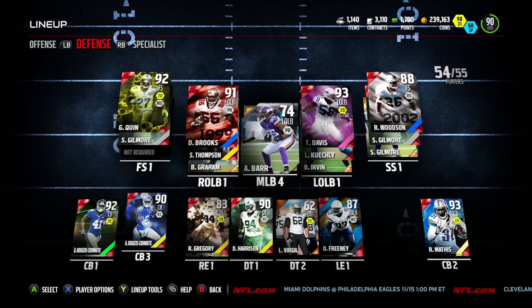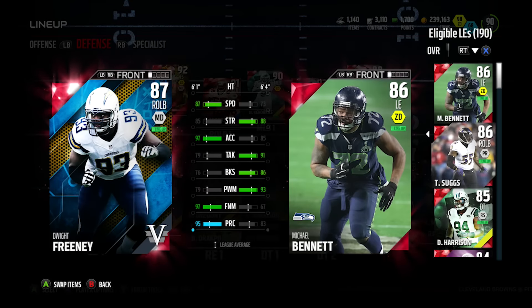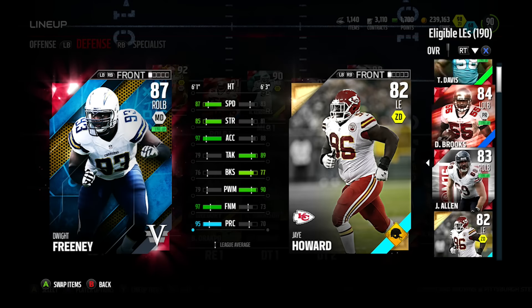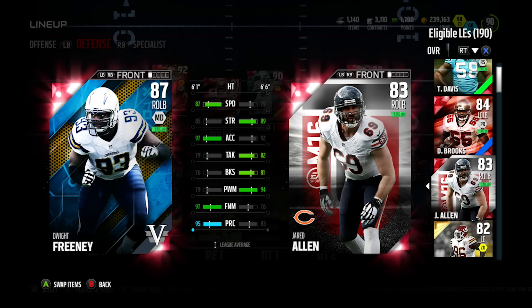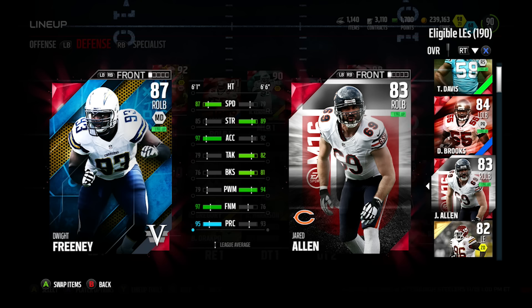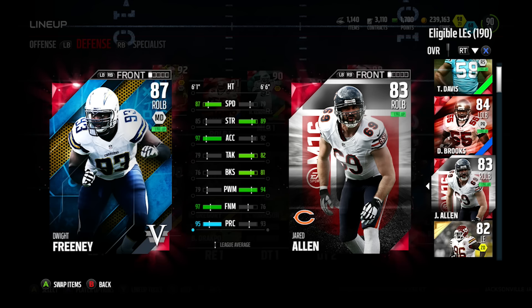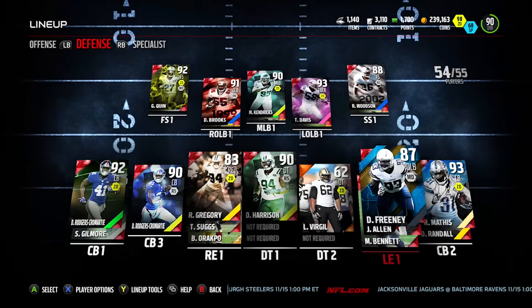The next pickup is Dwight Freeney at defensive end — I think it was Jared Allen there last time. We got better speed-wise, acceleration went up a ton, though strength went down a little. That's the thing about Dwight Freeney — he is very fast, with good play recognition, good finesse move, good speed and acceleration. Hopefully he gets to the quarterback and he's done a decent job — he's already forced a couple fumbles.